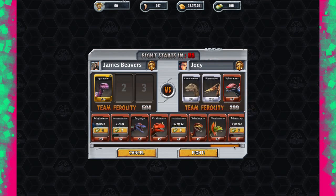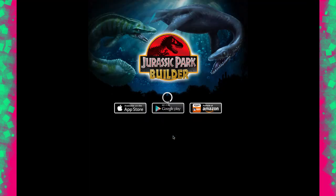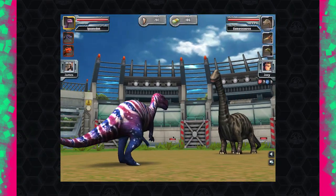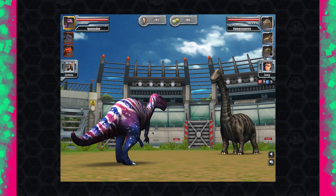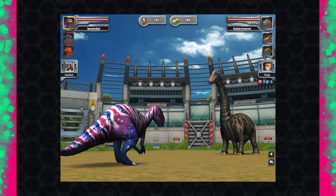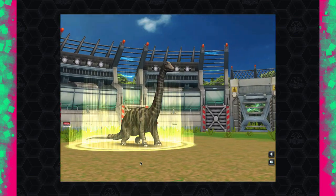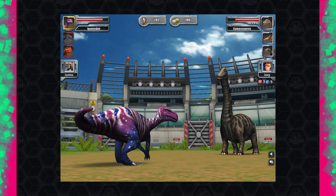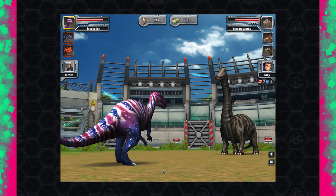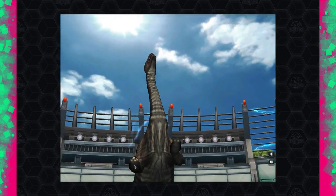I'll throw in some others for support but I don't think I'll need them. My Iguanodon has a rank of 504 — it's more HP-based, so I'm guessing he's going to start with a heavy. He doesn't. He goes for a special and I block. But then he predicts my special too and blocks that. He wastes his blocks early — going for another special.